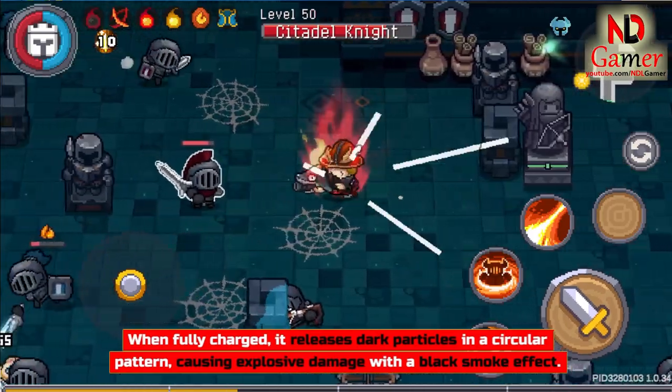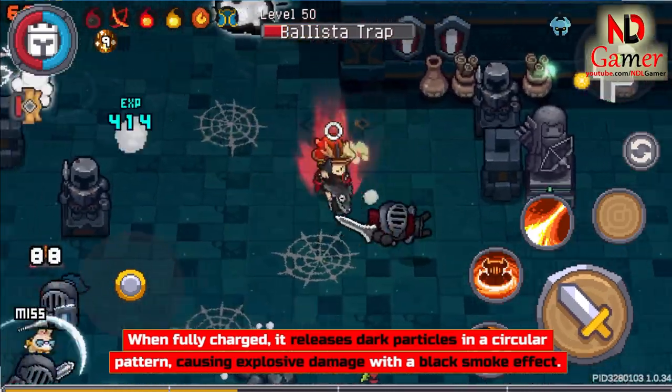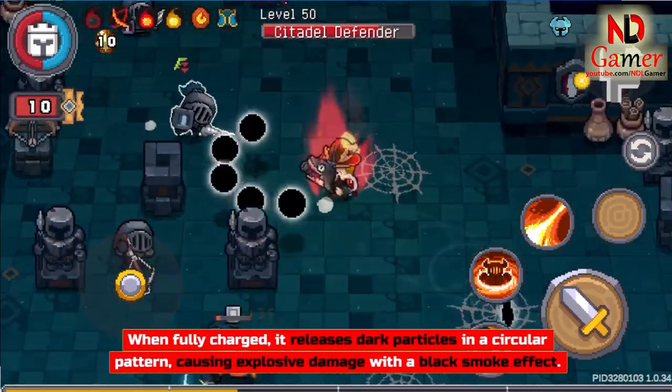When fully charged, it releases dark particles in a circular pattern, causing explosive damage with a black smoke effect.